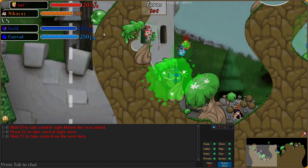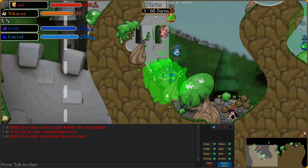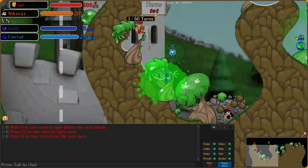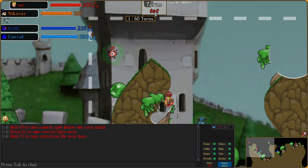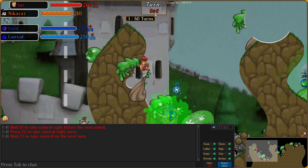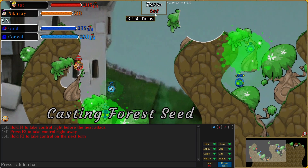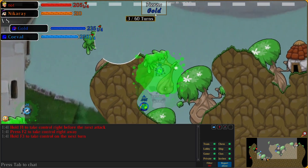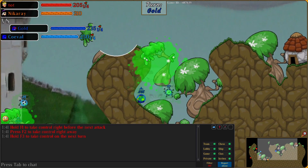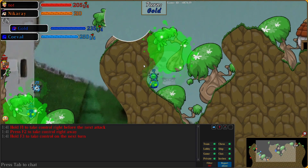I know that being trapped is not the biggest deal, because I can do what Tot did — just kill the tree and then Blast from the Past out. So I just summon a Swarm and force them to respond to that. Tot makes a good play here to tree Gold in, and I'm thinking that's not so bad, because now we have cover from Comet, since Tot has Comet. We're looking pretty good here.